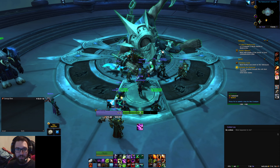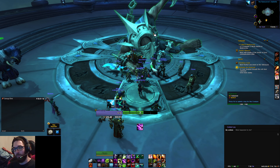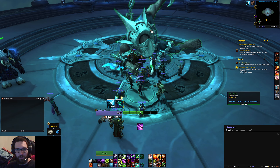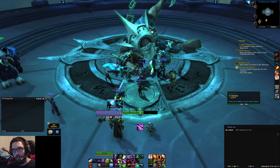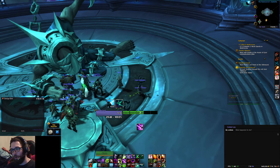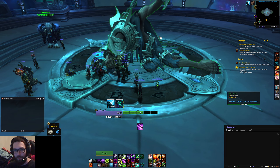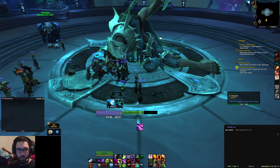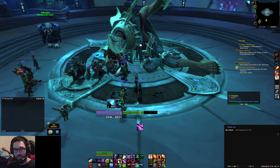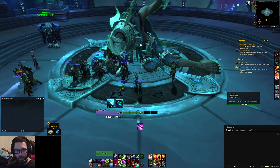So once you hit level 60 in Shadowlands, you have a bunch of options to do. Luckily, just like past expansions, you have your weeklies, you have your dailies. Torghast runs are going to be weeklies, so you won't be missing out too much with that. Just go get your hundred Soul Ash a week and call it a day. That means you can make one legendary a week at rank one.